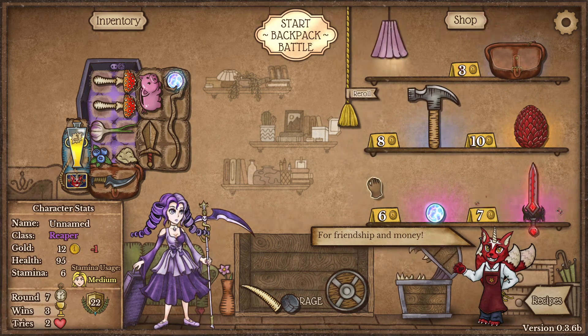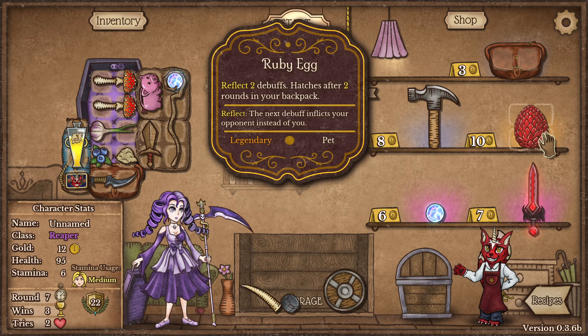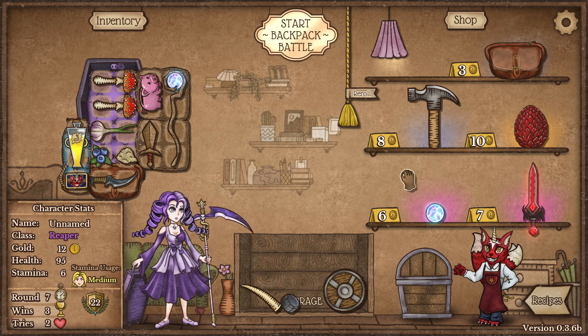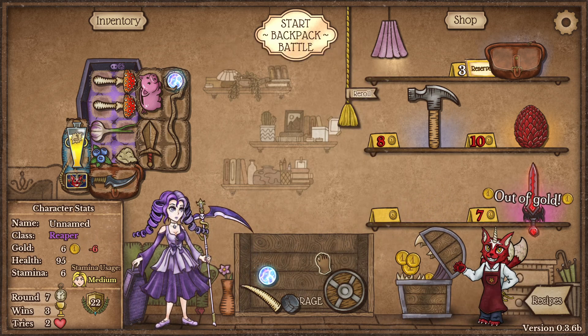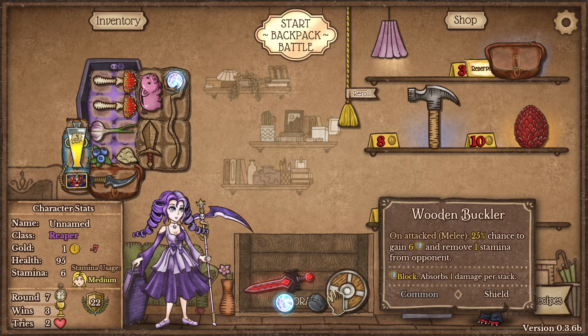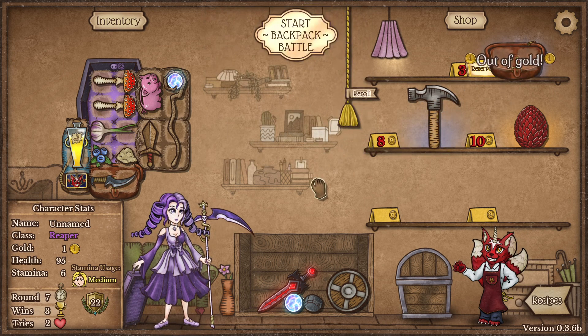We need a few re-rolls. I like the hungry blade with the mana warp too — a big one is quite nice as well. Yeah, let's reserve that one.